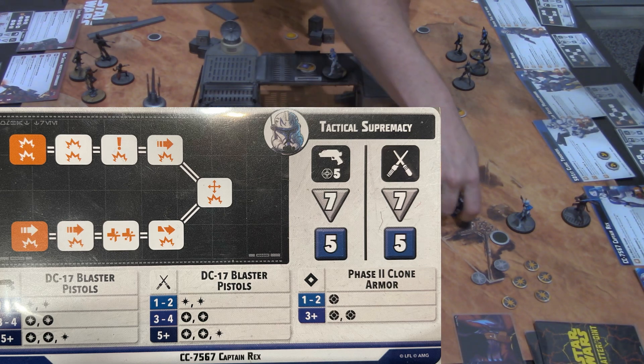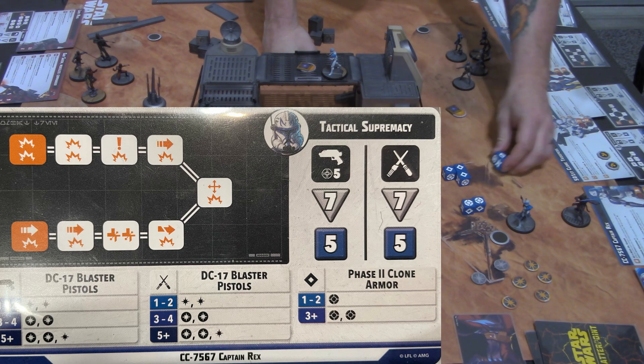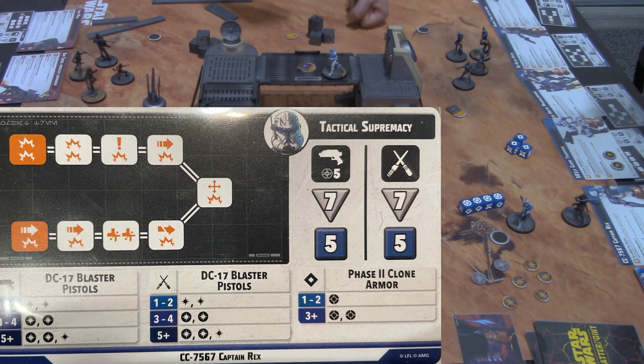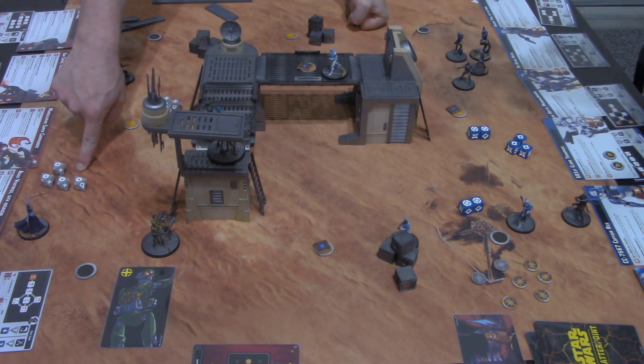We got two blocks and five expertise on defense. Maxing out at three expertise gives two additional blocks, for four blocks total. You can only cancel strikes with blocks, so two strikes are canceled, leaving us to go four down Kalani's combat chart.